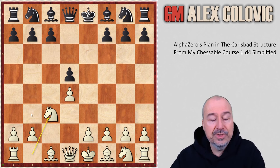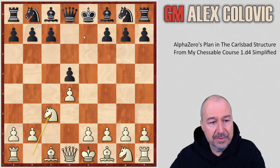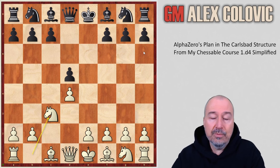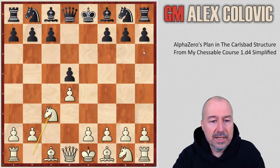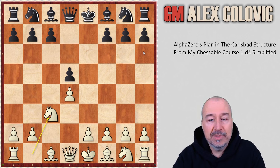This is the starting point of the exchange variation. A lot of moves are considered in the course — the Tarash variation with C5, moves like C6, Be7, Bb4, and even the moves that became popular lately, like A6 and H6. Everything is covered. In this video, I will concentrate on describing the possible plans White has in the Carlsbad structure.